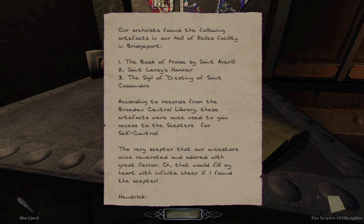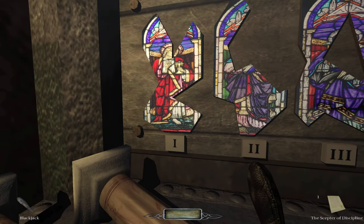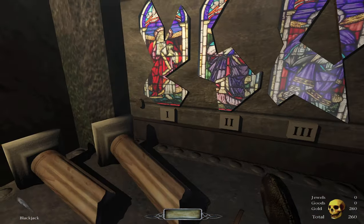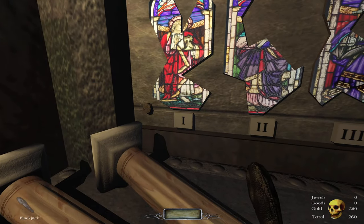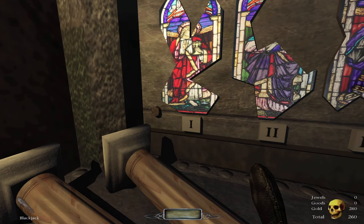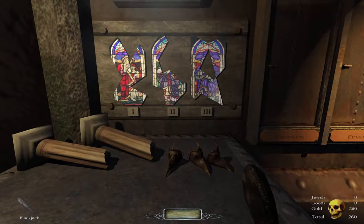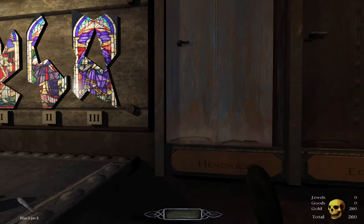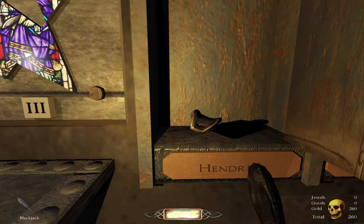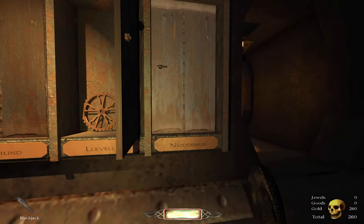According to records from the Braden Central Library, these artifacts were once used to gain access to the scepters for self-control - the very scepter that our ancestors once ventured and adored with great fervor. That would fill my heart with infinite cheer if I found the scepter, Hendrik. Interesting. So, Cassandra goes first - that's not what I meant to do. Cassandra something, then the hammer. So we actually do know the combination. I'll probably have to come back here. And that is a very nice mask you have there, sir. It's Edmunds. That's some skizzers. And Nicodemus. I've got one of them. Probably have to go to Nicodemus' office to get his.